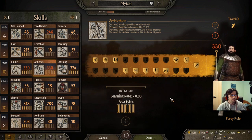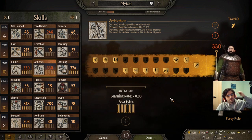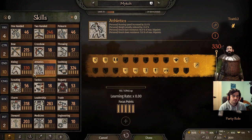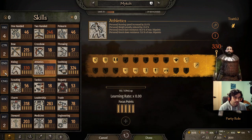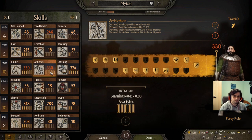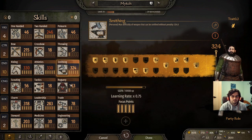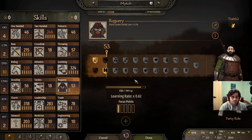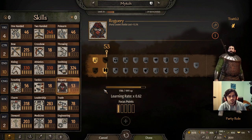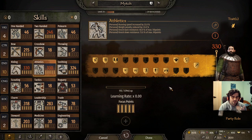The hard cap for any skill is 330 — maximum attribute of 10 plus 5 focus points. You can't go above 330 unless you have mods. For example, with roguery I haven't reached the hard cap — it's still yellow meaning room to improve. Once it reaches red, it won't go up any further.